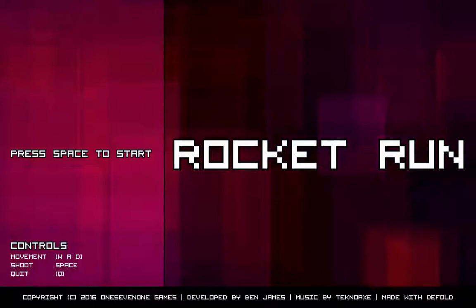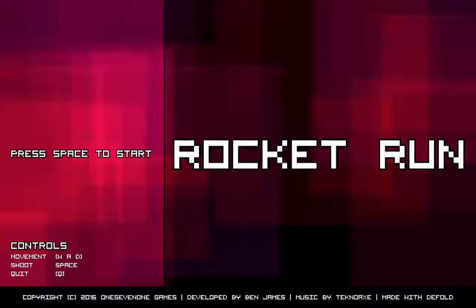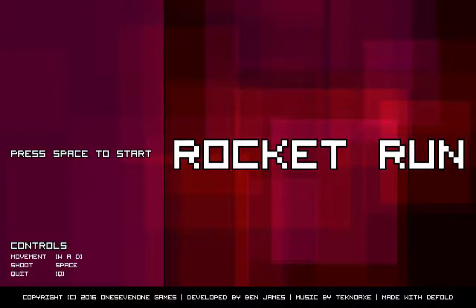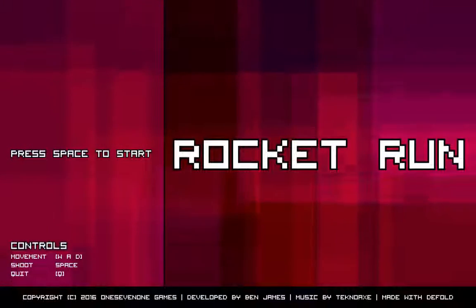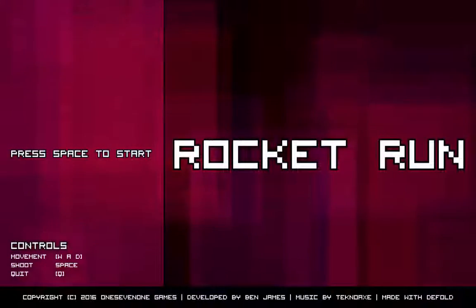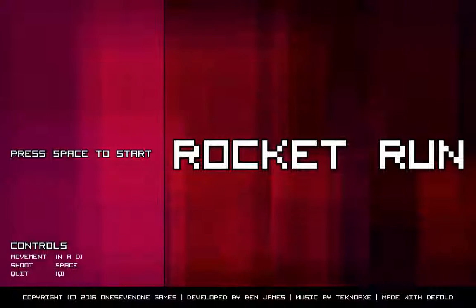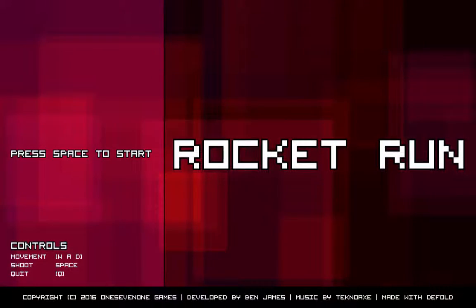We're just going to jump right in. Basically the main idea of the game is you have a little rocket, you control it using W, A, and D to thrust around, and then you can use the space bar to shoot as there are a few enemies you can shoot. It's quite difficult — if you bump into the walls you have a little life bar in the top left of the screen that starts to chip away.